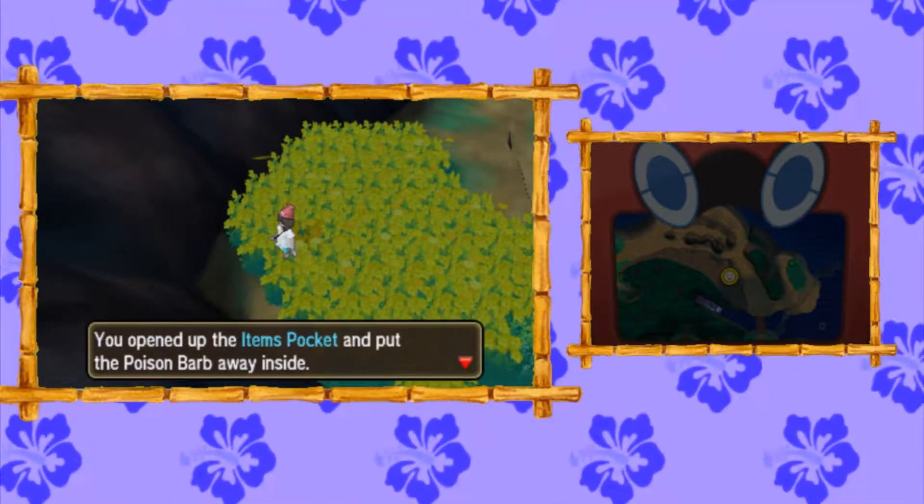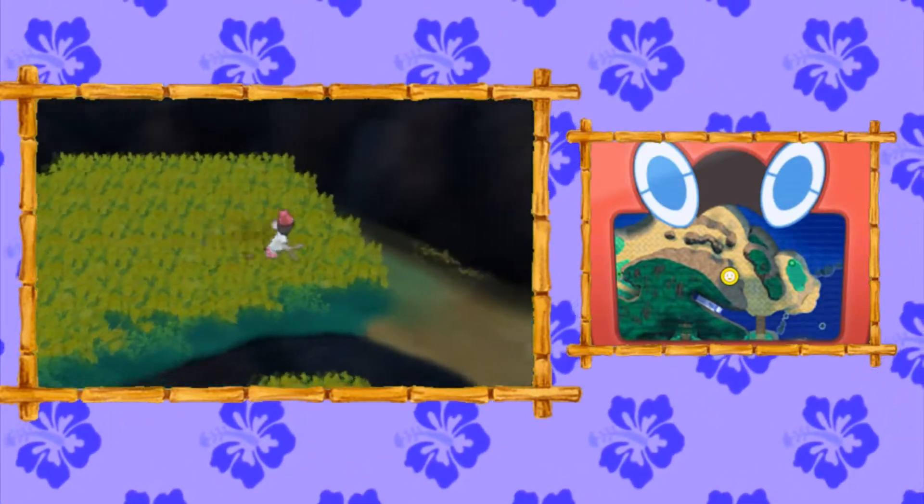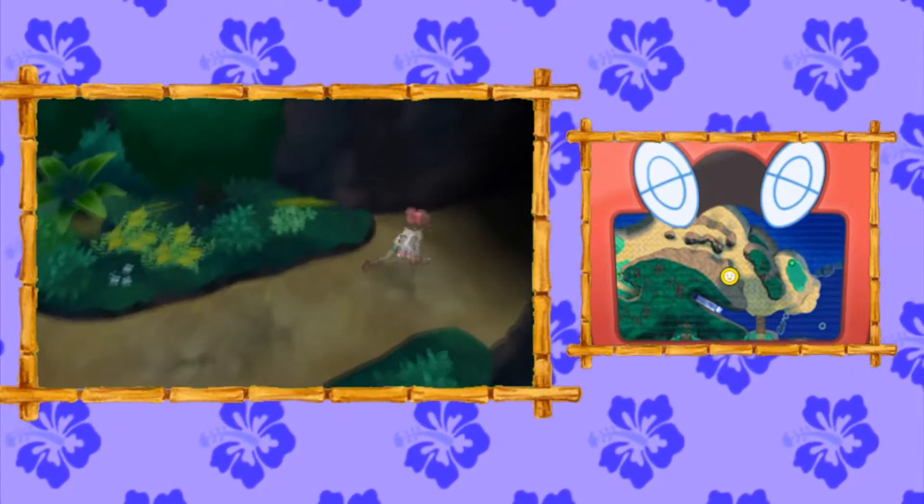Then lastly, you'll find a Poison Barb. When you're done, that's it for Melee Melee Meadows, so we're going to head over here next to the Sightseer, hop off the ledge, and exit.